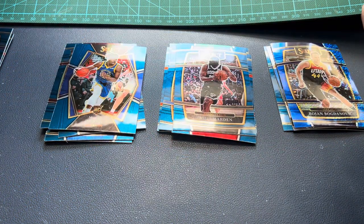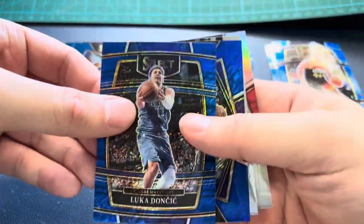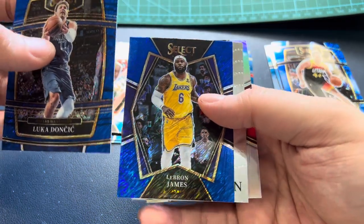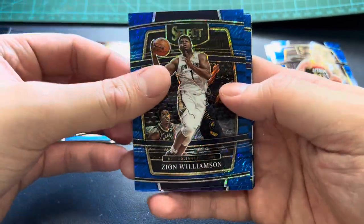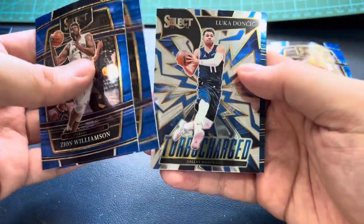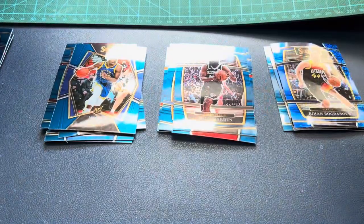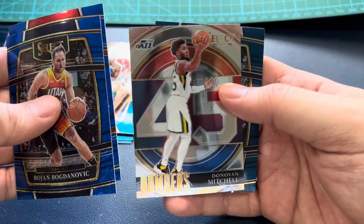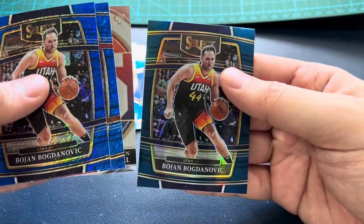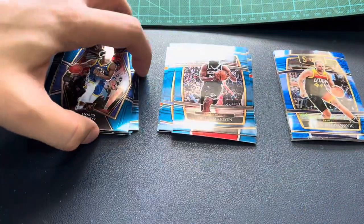Let's have a recap. We got the Luka blue shimmer, LeBron Premier shimmer, Rookie Revolution Kispert, and Eric Bledsoe silver Premier. Next pack had a Zion blue shimmer, Russ blue shimmer, Turbocharged, and a blue hollow Luka. Last pack had a Bogdanovic blue shimmer, Luka Doncic blue shimmer, Donovan Mitchell Numbers, and another Bogdanovic blue hollow. That's it, thank you for watching!